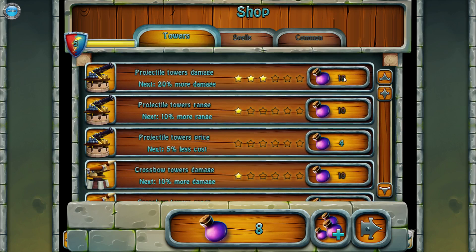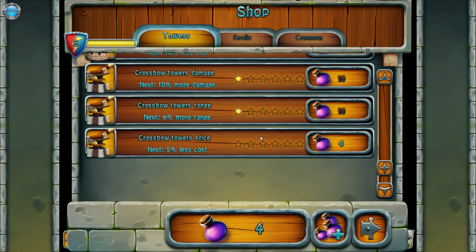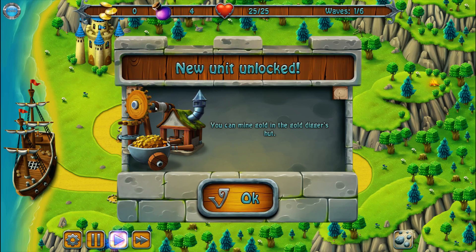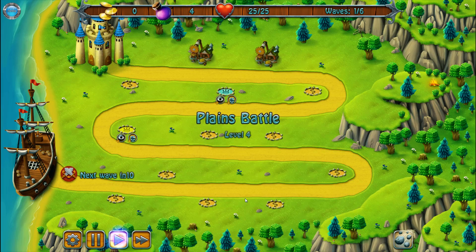More damage — there we go. Let's reduce this as well. I need about four resources maybe. To play you lose one of those again. New unit: you can mine gold in the gold digger's hut — they have lots of HP but that's about it.